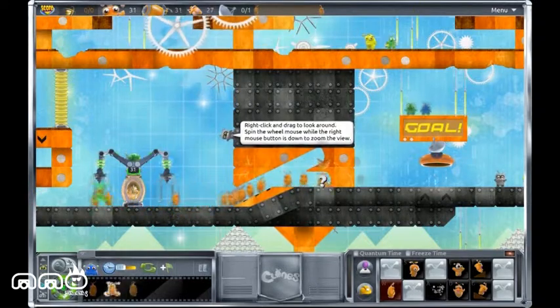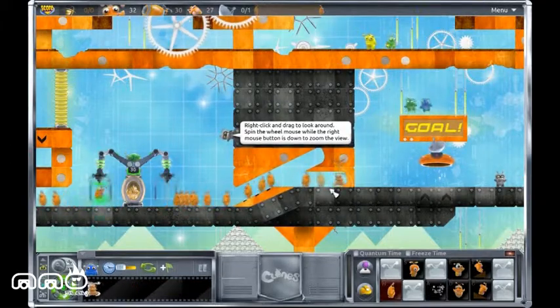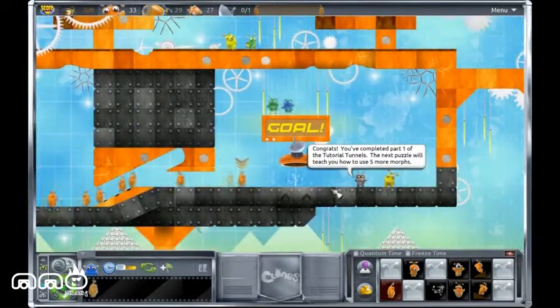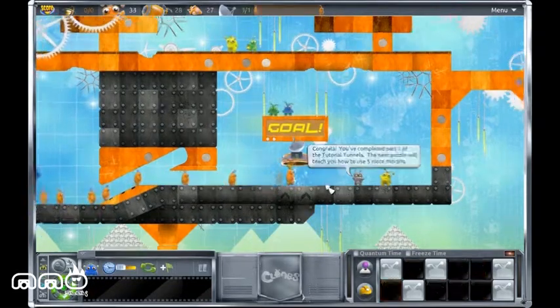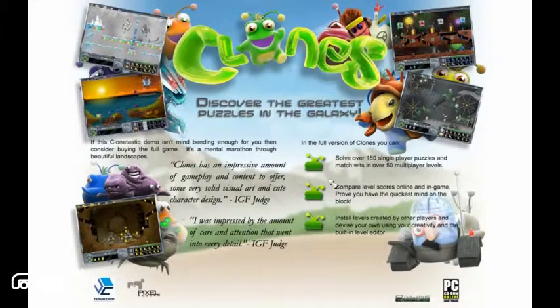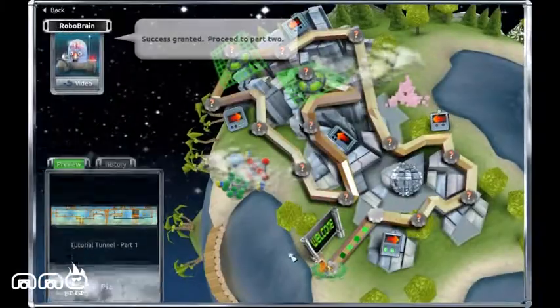There we go, now we're chewing through — that's going to finish the stage. We can go to the next stage then, probably not today. That's pretty much it — it's a puzzle game. It's available for $10 or as a free-to-play demo. If you like the game, check it out. If you like the content, stay tuned to more videos for MMO Play.